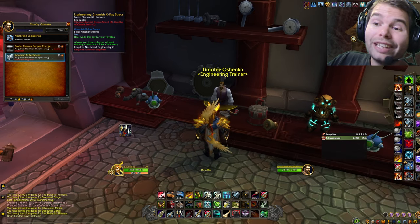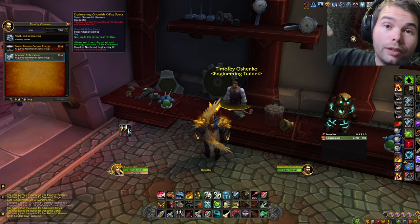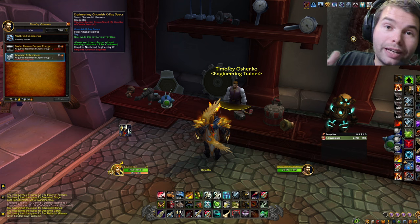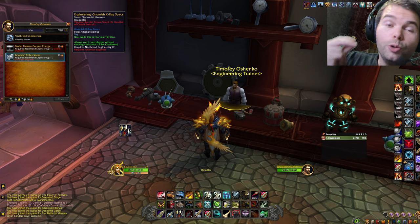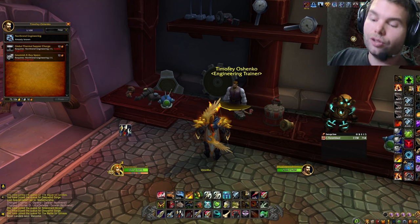When you can actually craft this item, I'm gonna link a macro in the description below that is going to allow you to use your parachute whenever you use this on engage. It's a two-in-one button that is gonna make your life a whole lot easier.